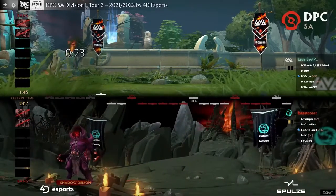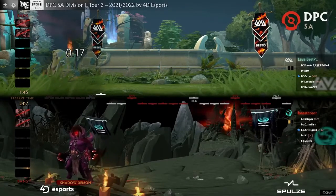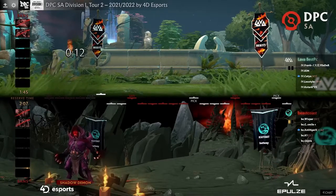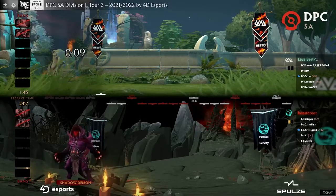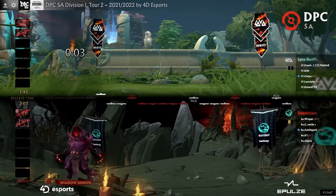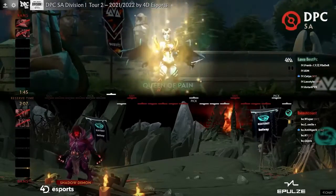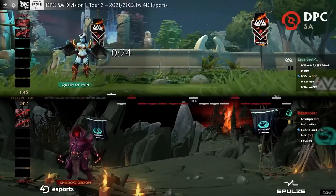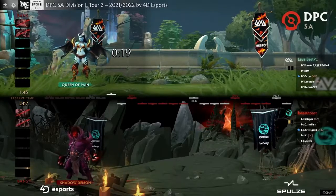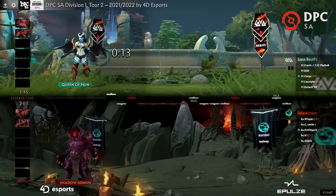Nature's Prophet is an interesting hero — they reworked the level 20 talents and they sound good now: the leash, the miss, pierces BKB. The hero's laning has been slightly nerfed though. Frank really likes Prophet — it's one of his best heroes, a unit push hero, good against some matchups. But people just haven't been picking it much. Maybe it doesn't do well against Tiny, and the carries in the meta just free farm against Furion.